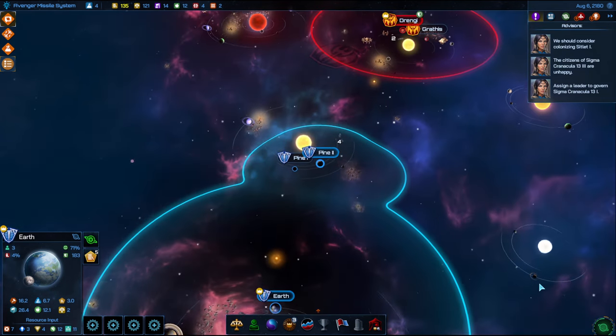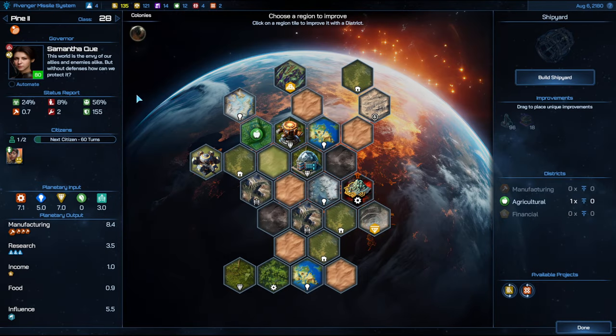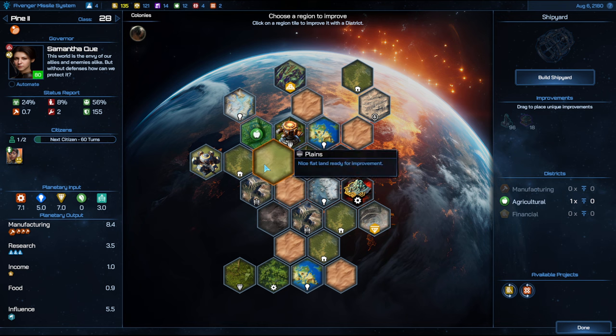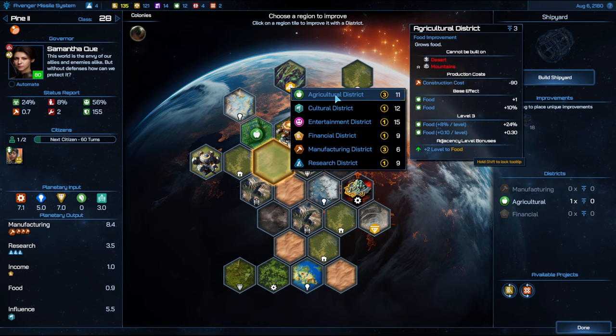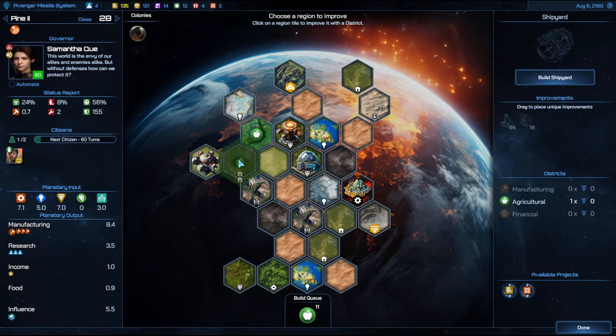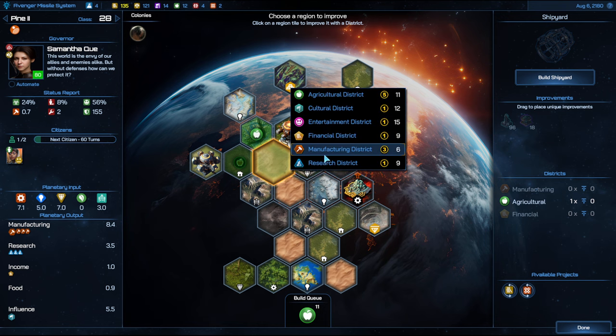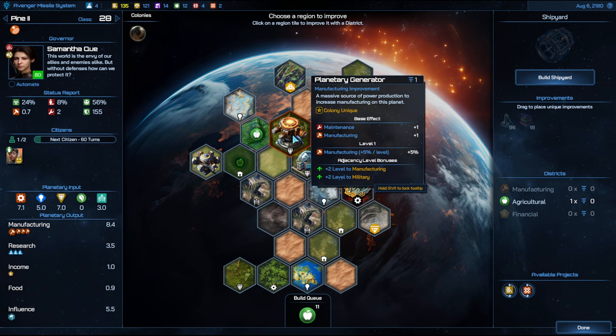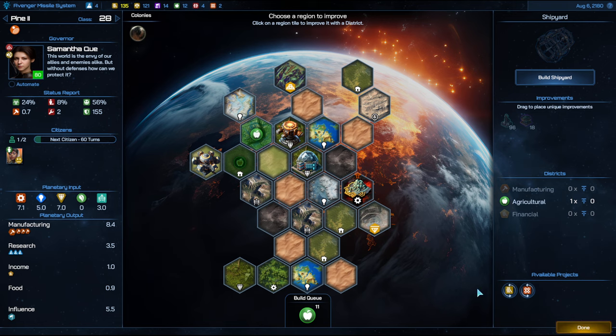We've got one extra citizen in that planet now. Pine is idle as well, with one person here. What I wanted to do was turn this into an agricultural — that's going to be a good spot, plus one population. Let's do that one first, and this one I might do manufacturing because of the adjacency bonus. Manufacturing there — okay, next turn.